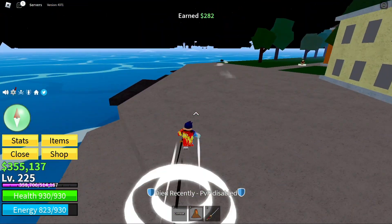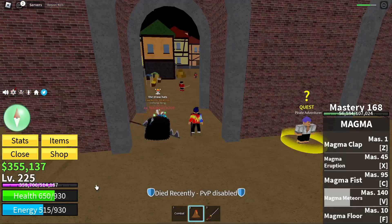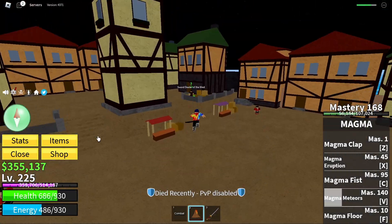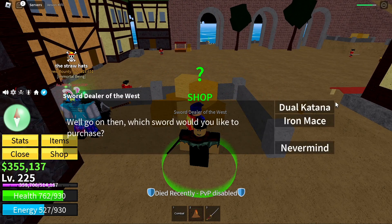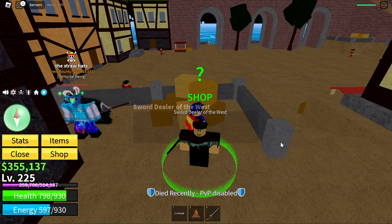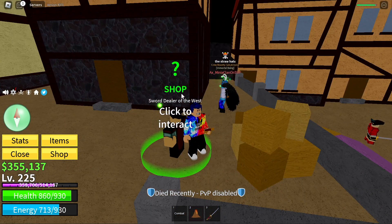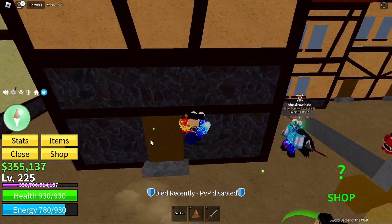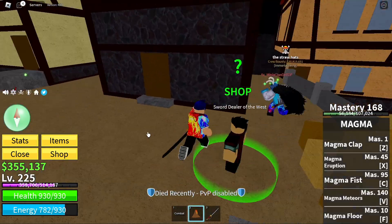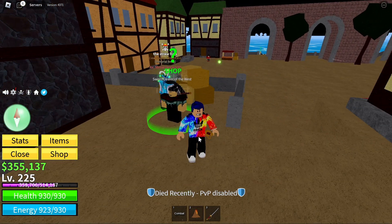We're gonna be at the pirate area. Now we are here and the sword dealer is right here. He has a dual katana and iron mace. I don't recommend buying anything from this guy because you'll get better weapons — you'll get a triple katana later on. But the dual katana costs 12,000 belly and the iron mace costs 25,000.